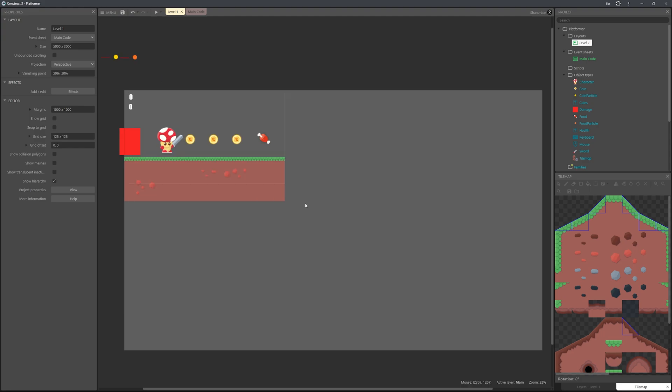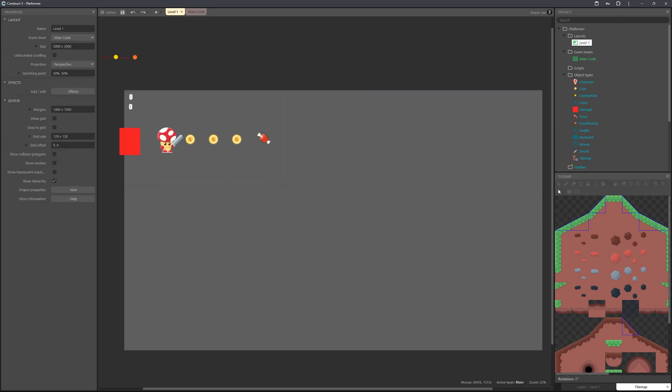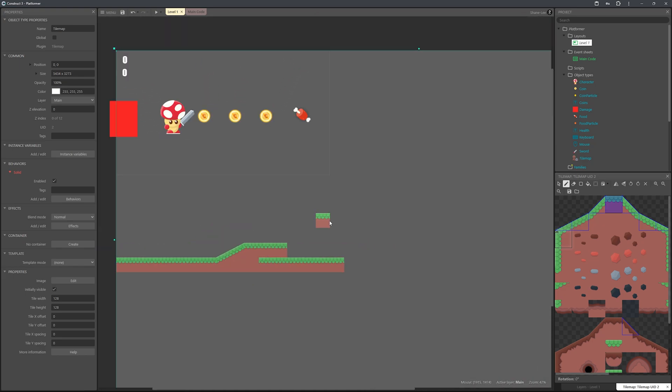Now we're going to paint out the map to make it look a bit nicer. Head over to the tile set and use the pencil tool to draw out a simple path — you can click and drag tiles. I'd recommend pausing the video here and spending some time designing your level and getting comfortable with the tile map.